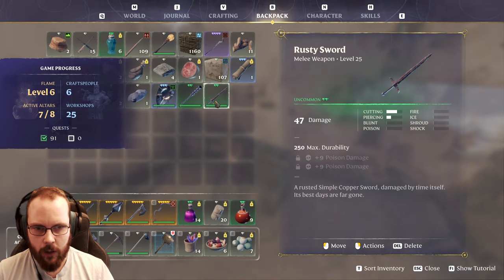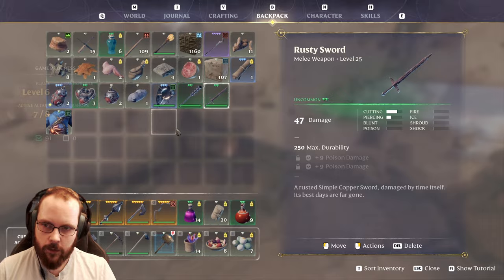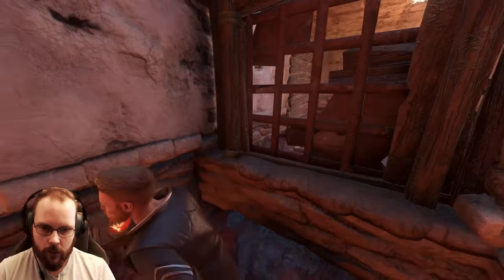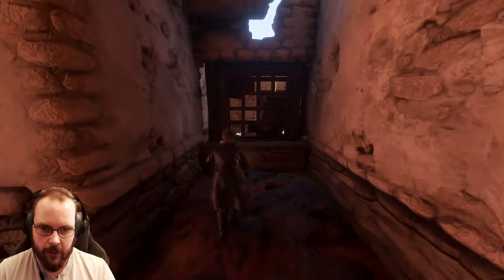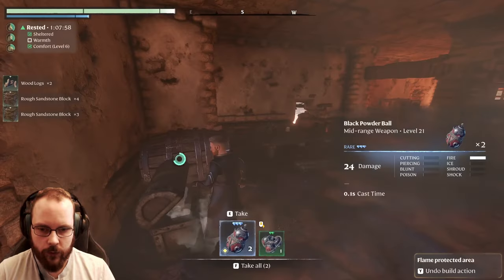Rusty sword in uncommon — now that is poison damage. Interesting. I would like that. Can I dismantle this? Oh, I can. Okay, so it wasn't worse than that.